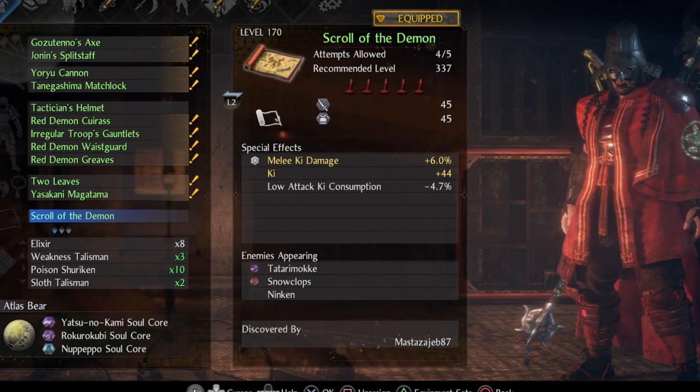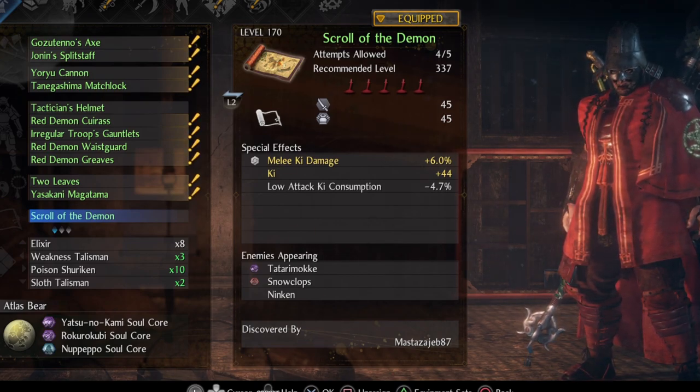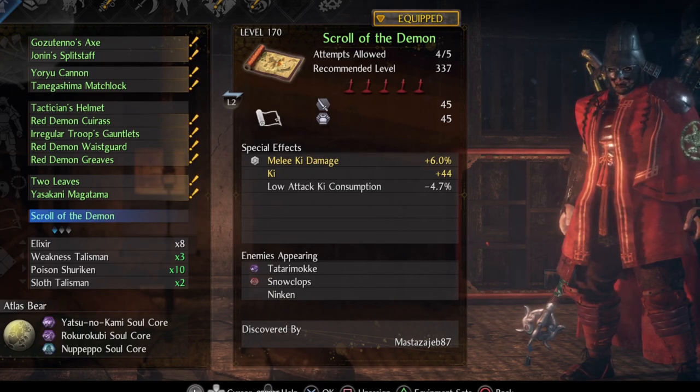The scroll I have here is Scroll of the Demon, which increases melee ki damage. As I said, I like to do a lot of ki damage so that is why I'm choosing this one. You can also go for something like elemental damage increase or active skill damage increase, depending on what kind of scroll you have.